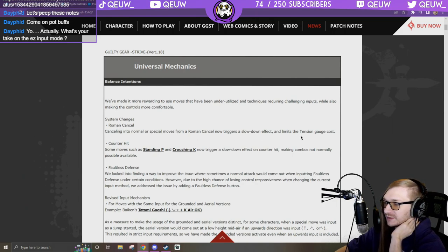So if I do RC heat knuckle, it limits the tension gauge cost — weird, sounds good. But the slowdown effect — if you go into a special from that, that might be crazy. You're going to slow down... Garuda sounds like a big change in one little sentence.